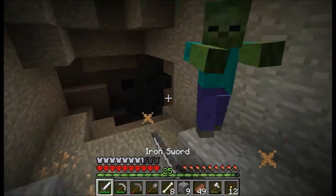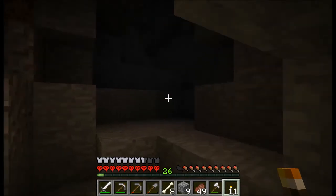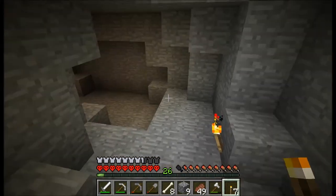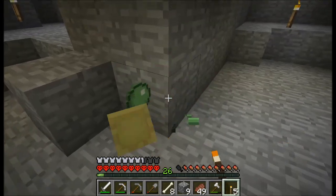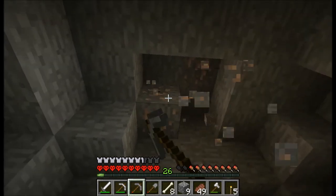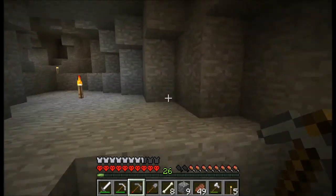I may look that up on the wiki. These bats are supposed to be afraid of you — why do they fly in front of your blade all the time? The stone pickaxe is almost done for, but the objective here is to find at least one more diamond so I can get that enchanting table going.